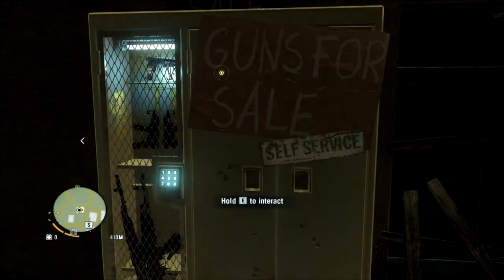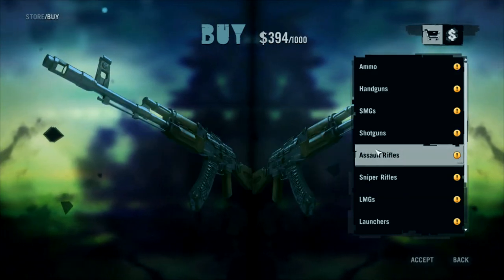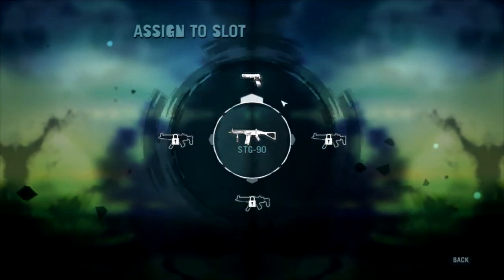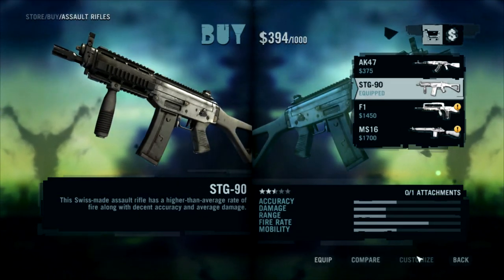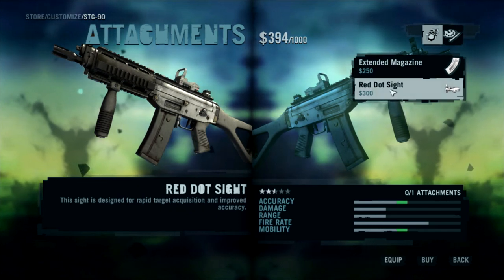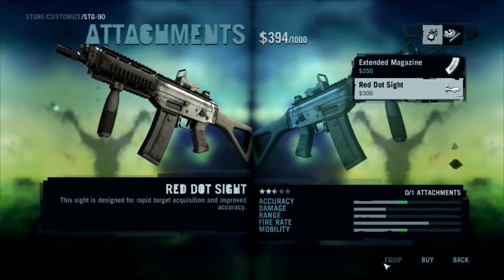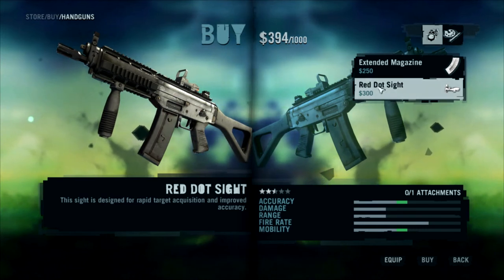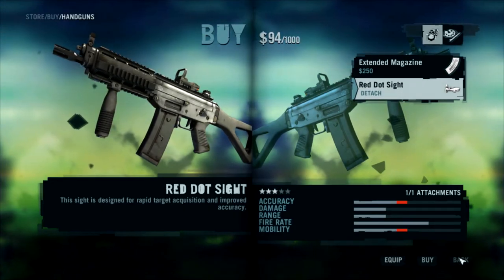I need to buy a new gun. Looking at assault rifles — they have an AK. I have this, maybe I can equip it. Yeah, I'm gonna replace that. Red dot sight — it's like all my money, but I'll take it.